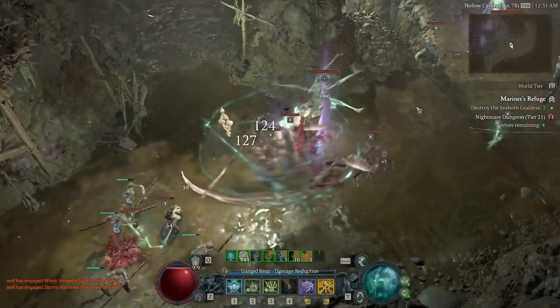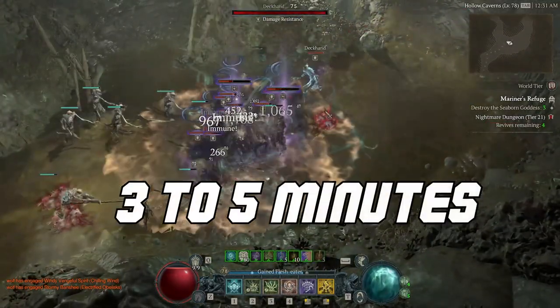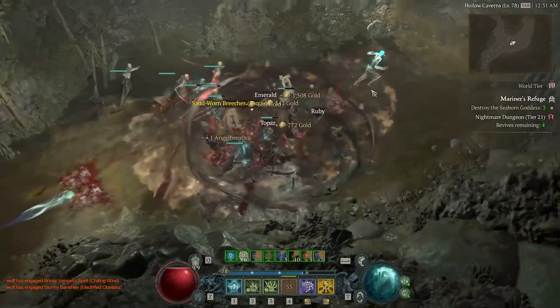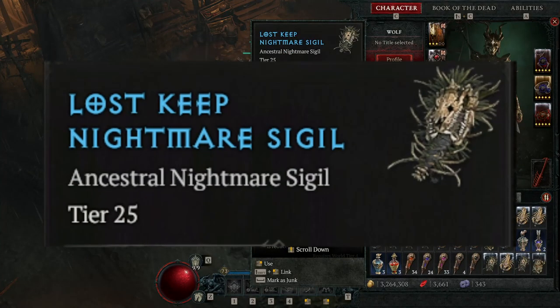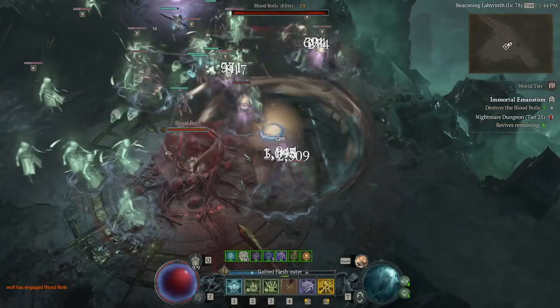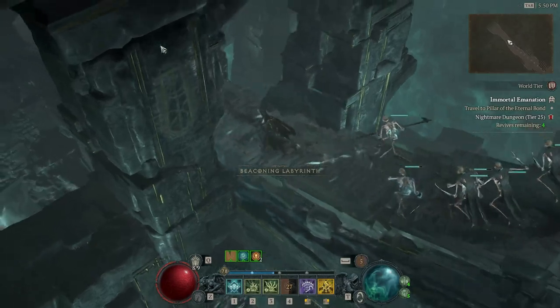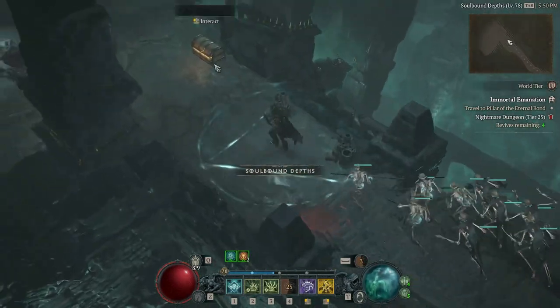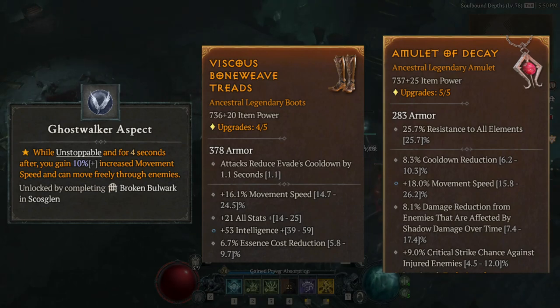Tip number three is all about speeding up your clear times. An ideal clear speed for nightmare dungeons is between 3 and 5 minutes. If your clear times are higher than 5 minutes, you have some troubleshooting to do — if your sigil tier is too high, consider running a lower tier. Faster clears will always result in better XP per hour. Movement speed is really powerful for faster nightmare dungeon clears — make sure to have move speed on your feet and amulet, and there are even legendary aspects that can greatly increase your movement speed.